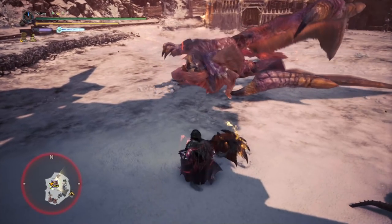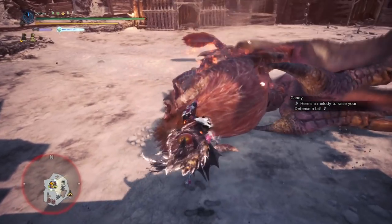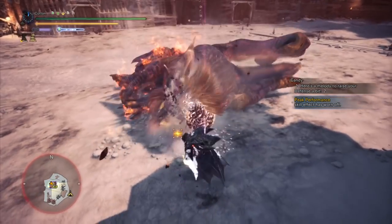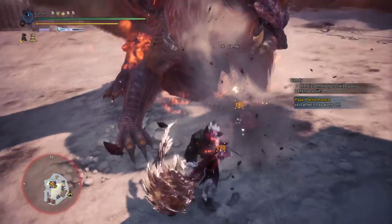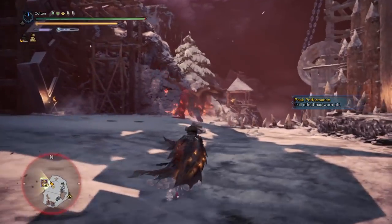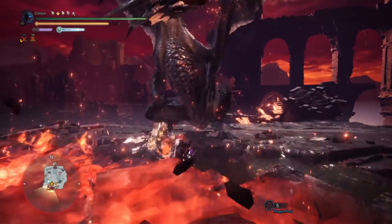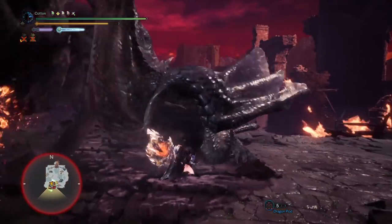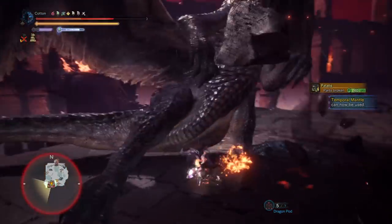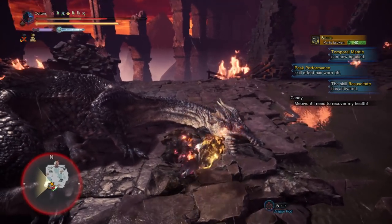Power Charge unlocks a couple of stronger move variations, increases your attack by a small percent, and makes you immune to small flinches — but it drops off the second you sheath your weapon, which is what caused this build idea issues in the past. You cannot draw attack into the Power Charge into an attack affected by draw skills, which means Crit Draw and Power Charge were incompatible, and Punishing Draw didn't give more damage either.